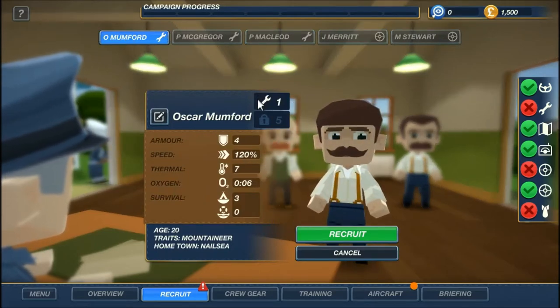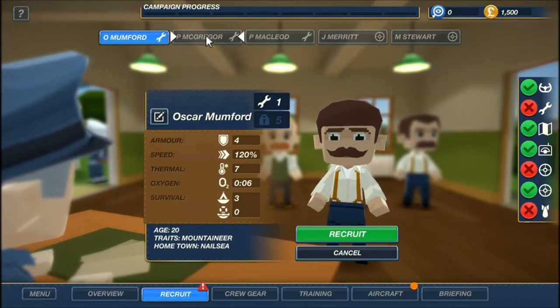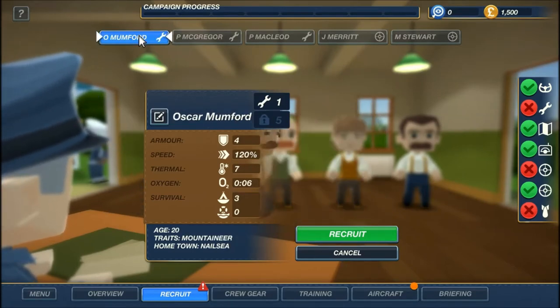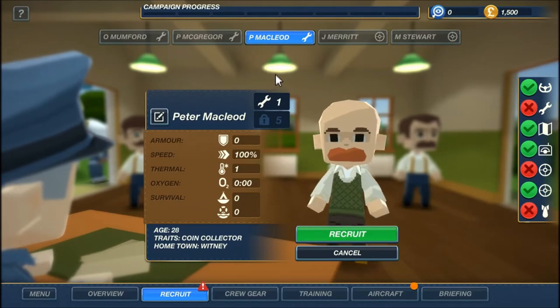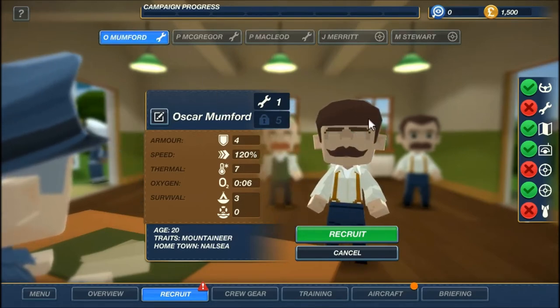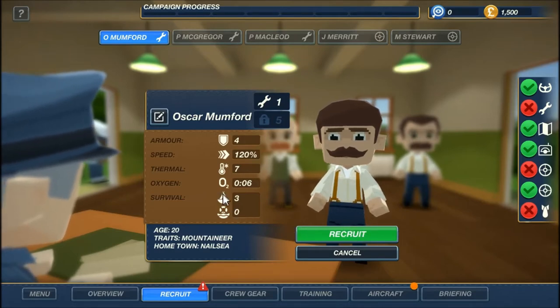Oscar Mumford is apparently an engineer — he's a mountaineer, 20 years old. I don't know what any of these stats mean, but he's pretty fast, looks like 120 speed. Patricia McGregor is at 100% speed, so he's looking a lot better in every way. We also have Peter McLeod, who doesn't seem all that great. I'm definitely going to go with Oscar Mumford — he's also got the mustache you'd expect from a British World War II bomber crewman. Welcome aboard.